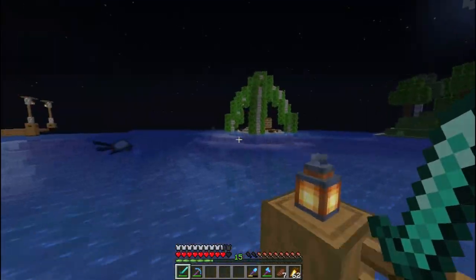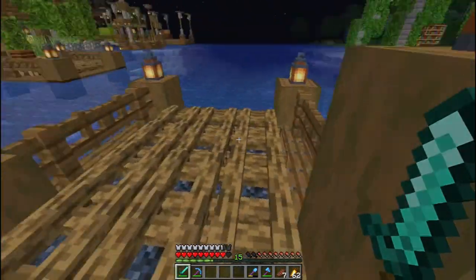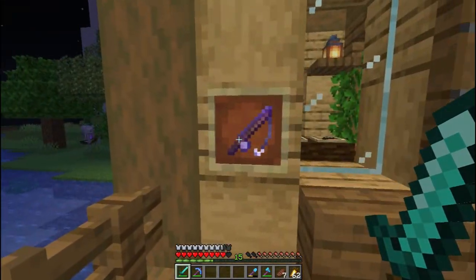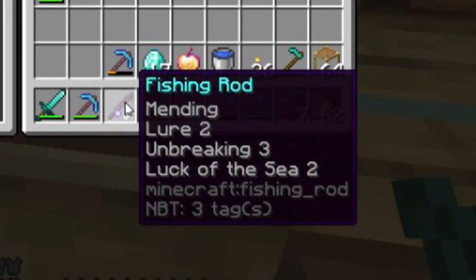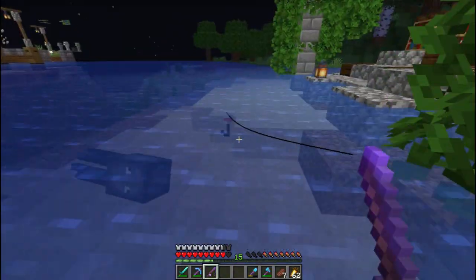Ini ada lagi, ini tempat apa nih? Di sana juga masih ada. Ini tempat pemancingan! Saya ada tanda: ada enchantment Landing, Lure 2, Unbreaking 3, Luck of the Sea 2. Good lah. Tapi di sini ada enchanting table juga, cukup good.